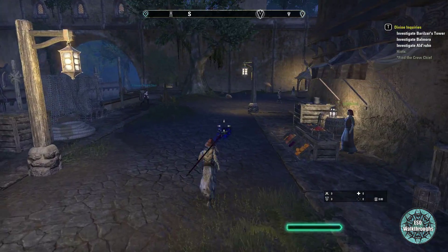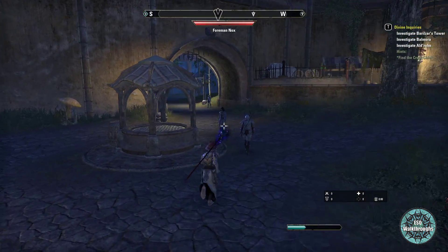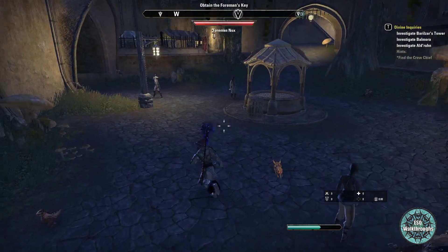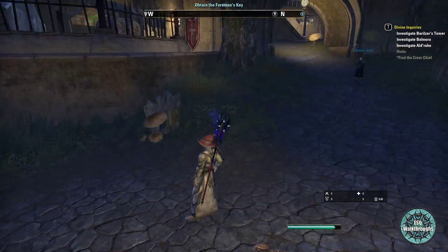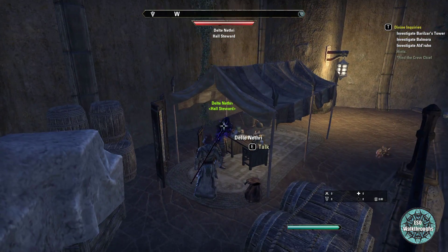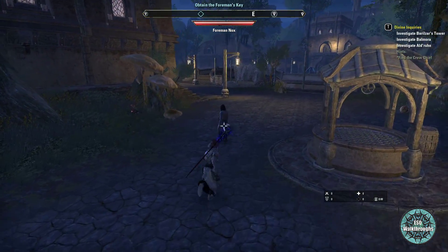The first thing we need to do is identify who is the foreman. The foreman is this person here — you will recognize her because she has a little sword. It's not the guard, so don't try to get it from the guards. Don't confuse this other guy either. It's the lady right down at the plaza who has this blade.